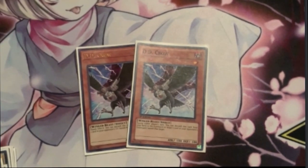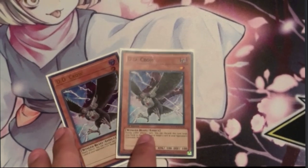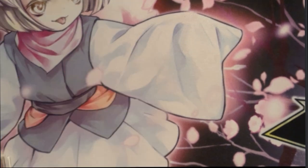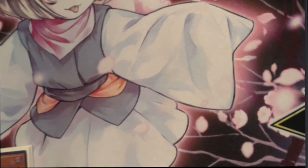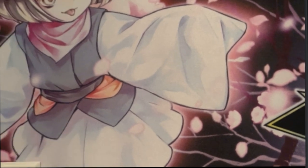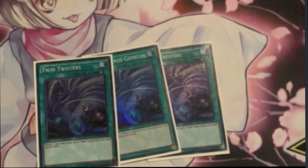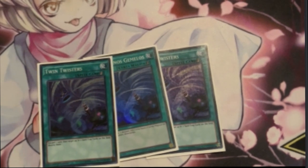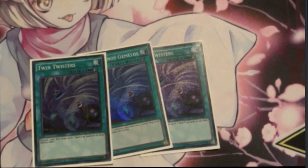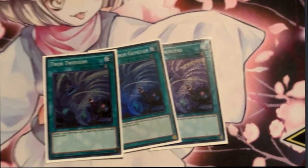2 D.D. Crow, especially for the Despia matchup — if you banish their Branded in Red target, the card doesn't resolve, and that's pretty impactful because you really need your normal summon to be able to play. By stopping Branded in Red you can at least try to break their board. Then Triple Twin Twisters, basically for backrow decks like Eldlich or any rogue strategy, and also against Flounder — you can pop their Field Spell and Trap during the Standby Phase so they can't play during your turn.